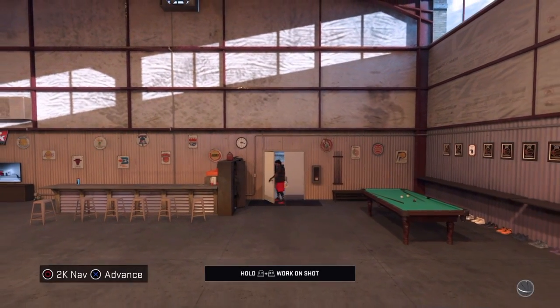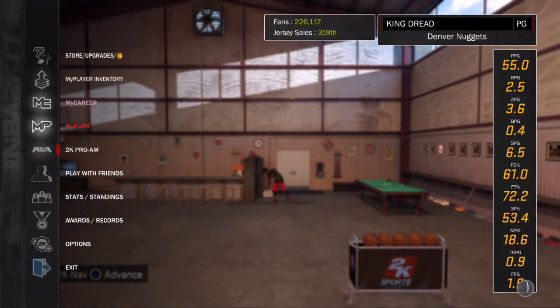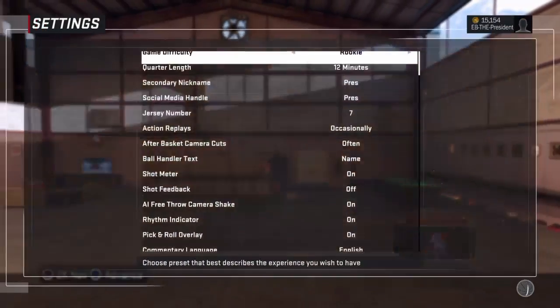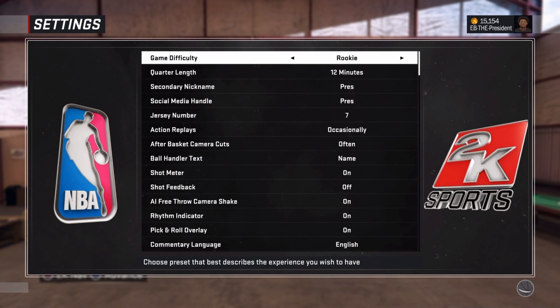So the first thing you wanna do is when you're in your MyCareer, click circle, go all the way down to options and put it on settings. Then go to settings, and make sure you have it on rookie and have it on 12 minutes. That's the fastest way you're gonna get it.